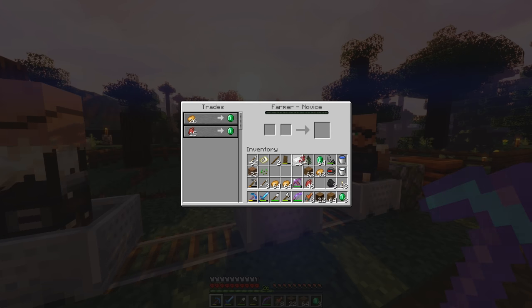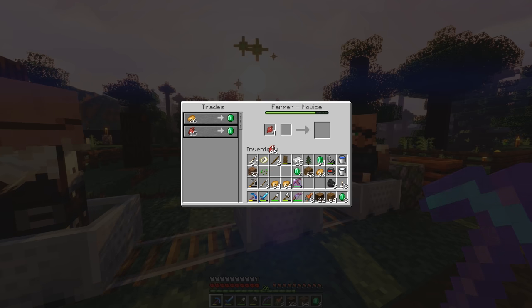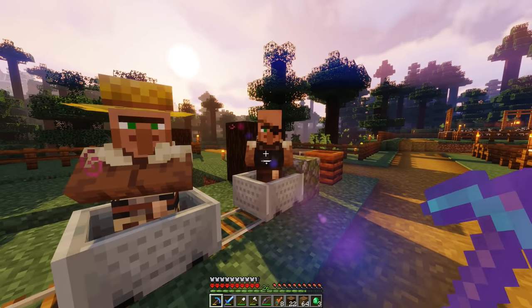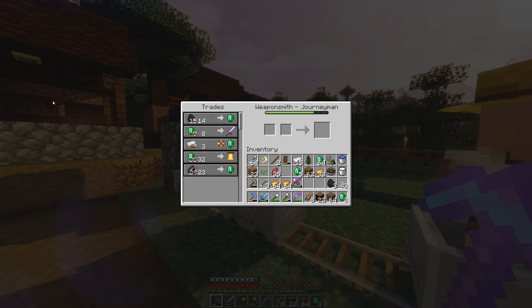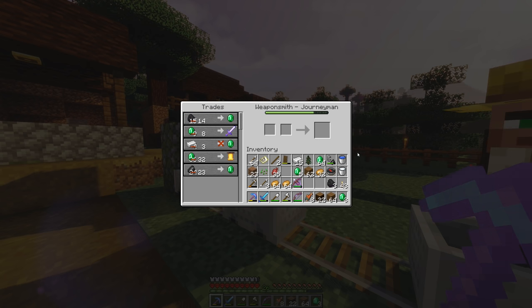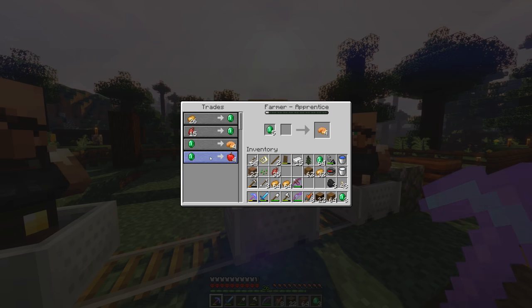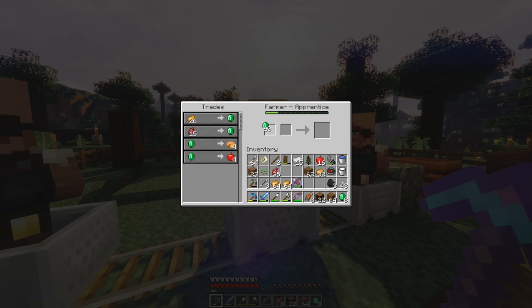Let's do the beetroots since he only needs 15. Let's put a bunch of beetroots in there. Alright, let's do enough to level him up. Is that enough? Looks full to me. Let's wait for him to unlock his next trades. Oh look, he's glowing — I think his next trades are ready! The weaponsmith has 32 emeralds for a bell — we already have a bell, so I don't need that. I could do 9 emeralds for an iron sword again. Let's see what this farmer unlocked — oh, awesome! Now we can get apples from him.